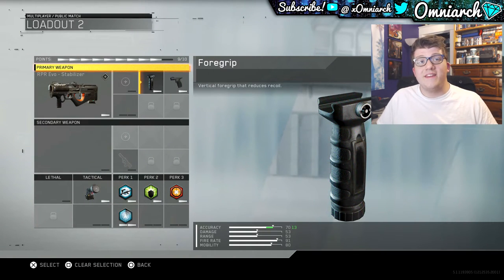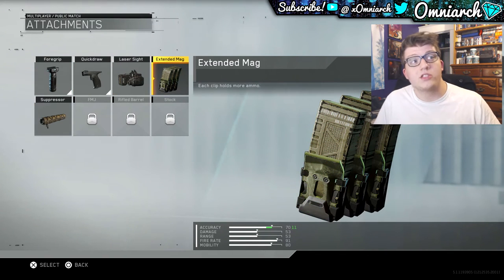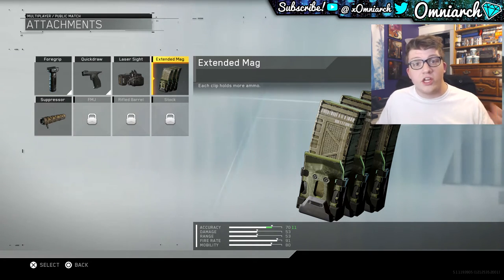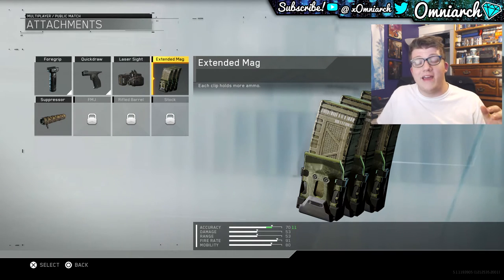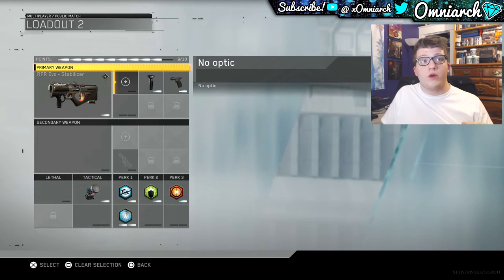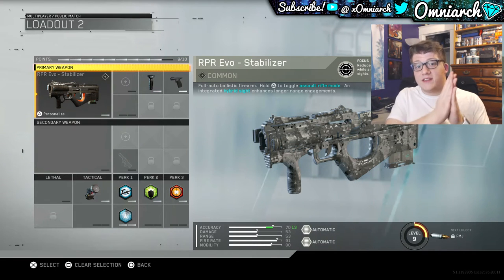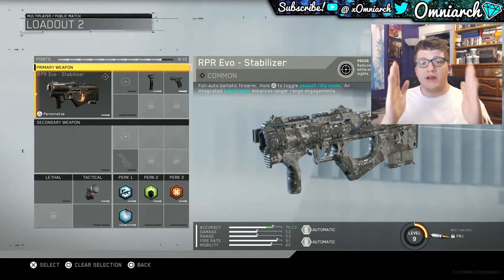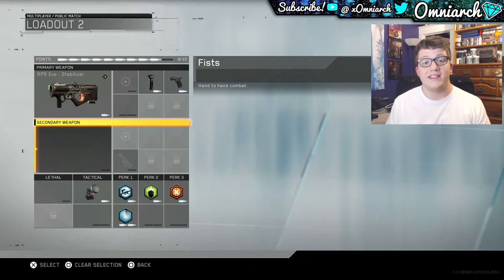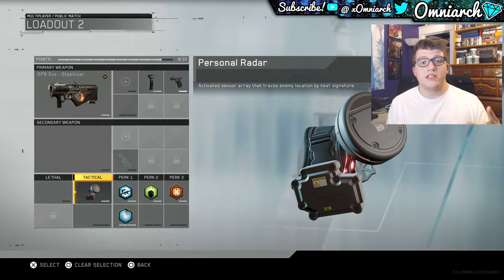I'm running the Foregrip and Quick Draw attachments. I haven't really tried extended mags or suppressor — I don't know if extended mags is worth it on this gun because it actually reloads pretty fast, which is another thing that makes this gun ridiculously good. You definitely do not need any optic or sight — the iron sights are really really good on this gun. When you switch into assault rifle mode, the iron sight basically opens up into almost a red dot sight with pretty good visibility. I don't see any situation where you'd need an optic for this gun.